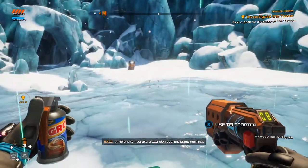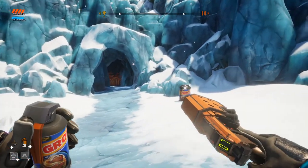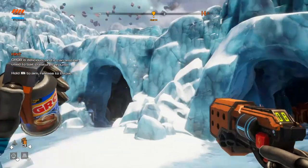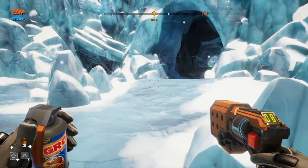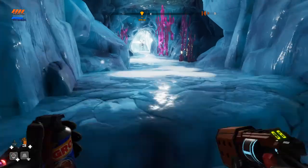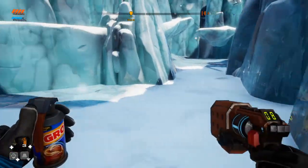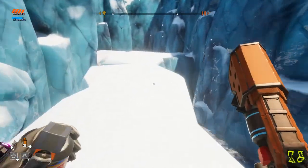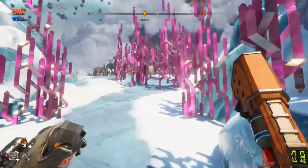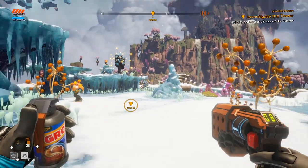Ambient temperature: 112 degrees. Bioscience nominal. I still can't get over how hot it is — this area is definitely supposed to be ice. 112 degrees is like over 44 Celsius. Ridiculous. So we have a marker in that direction. She said something when I logged on the second time but I don't remember what it was — it sounded like she was giving us something. We have a ping: investigate the tower, find the path to the base of the tower.